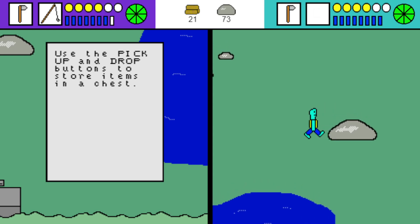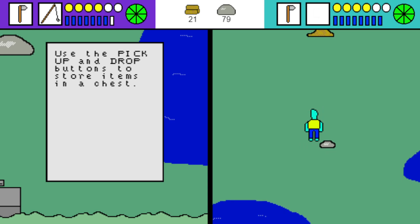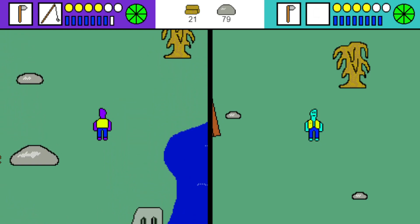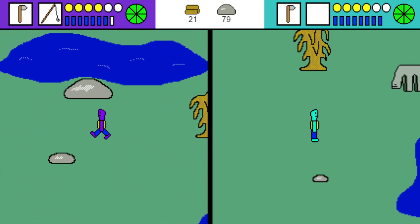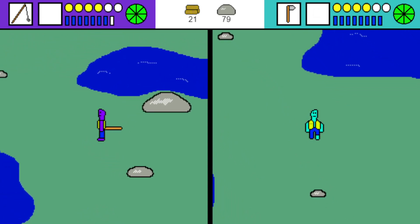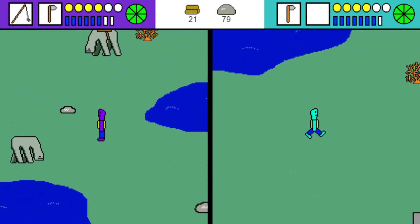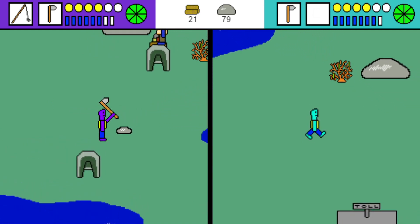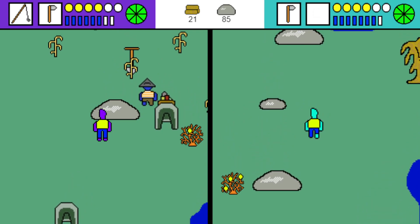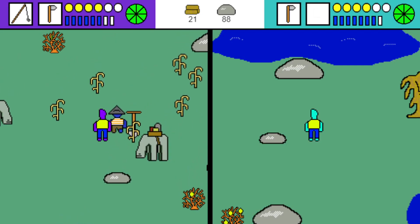When you buy a chest, you can use the pickup and drop buttons to put things in it. You have two item slots with a drop and pickup for each one. Chests are really useful — you have a place to store items you're not currently using instead of just leaving them on the ground.